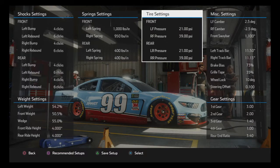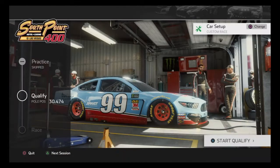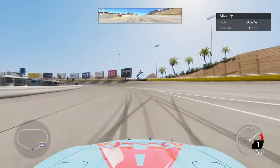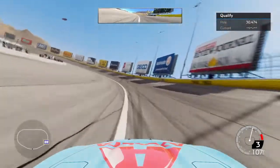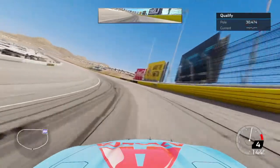So here's the setup. It's pretty basic. As you can tell I have a ton of wedge in it. This is mostly because here if the car gets any bit loose, you heat up that right rear and just rip it to shreds. I probably tested setups here for a couple hours playing around one afternoon and settled on this.